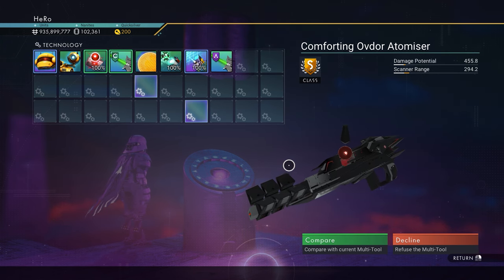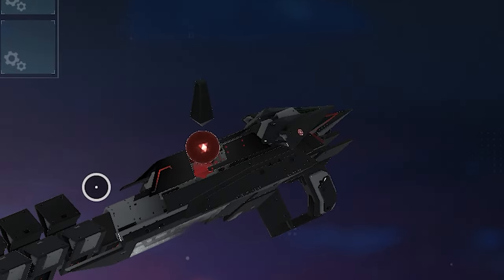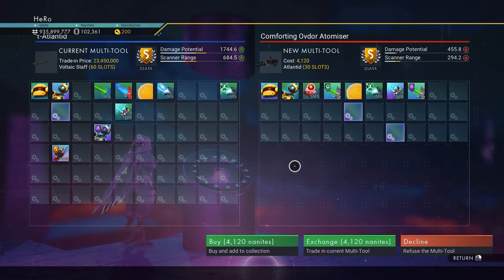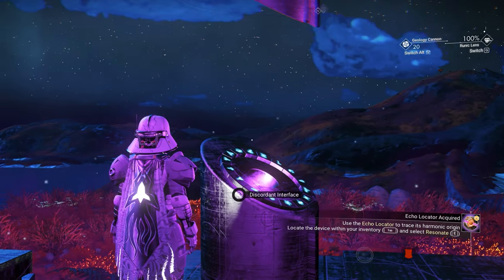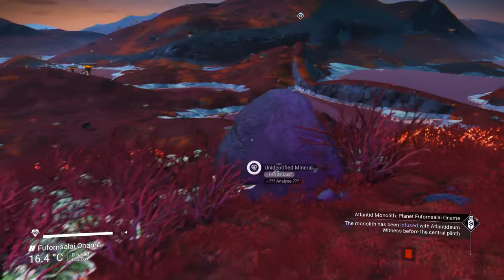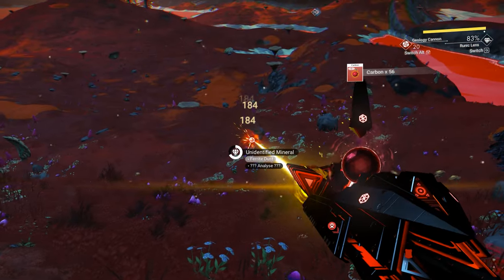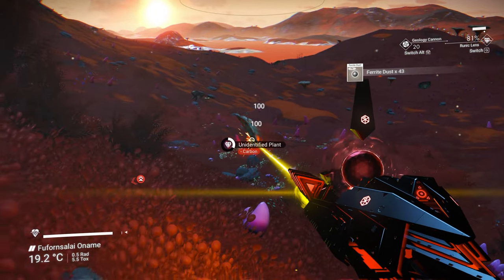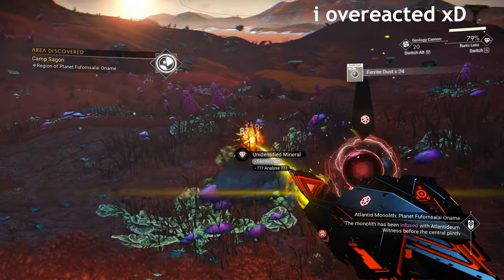You can see right here we have an unbelievable looking Atlantis multi-tool. It looks absolutely so good — I can't describe how beautiful it is. Every Atlantis multi-tool has one symbol of the glyph, you can see this one right there. The only thing different about the Atlantis multi-tool is you actually buy it with nanites; you don't buy it with units.